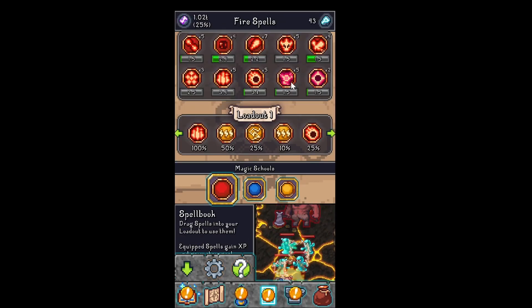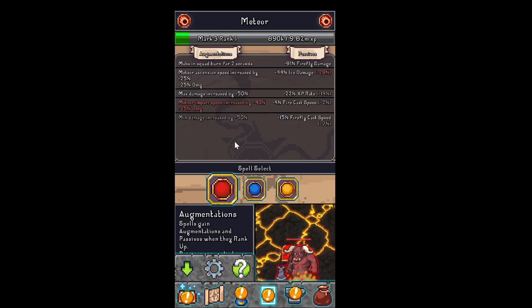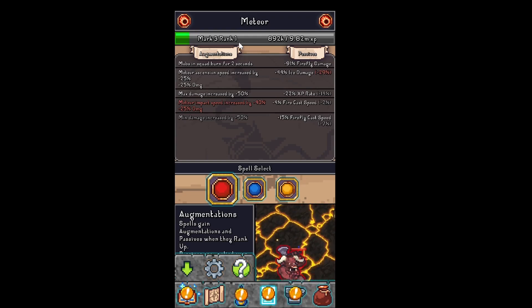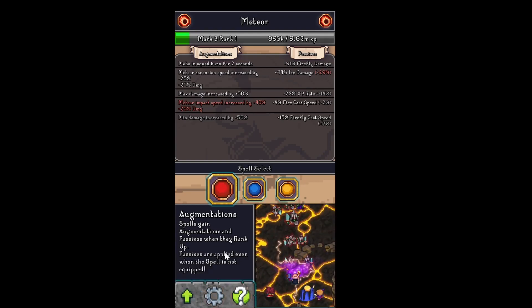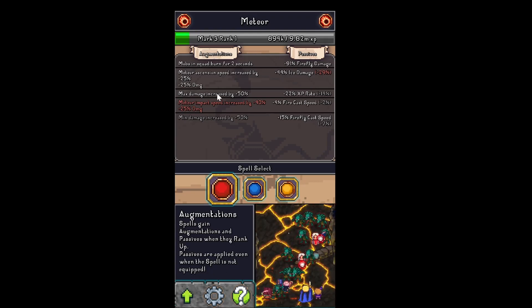So when you level up skills, they can boost others. This one is mark 3, rank 1 — that means it has bigger bonuses. You see this rank 1 already has three staffs unlocked. Spells gain augmentation and passives when they rank up. Passives are applied even when the spell is not equipped, so these always work, and augmentations only apply when equipped.